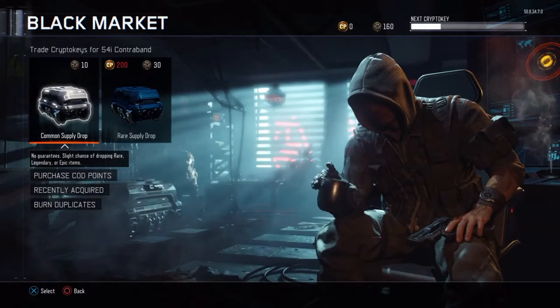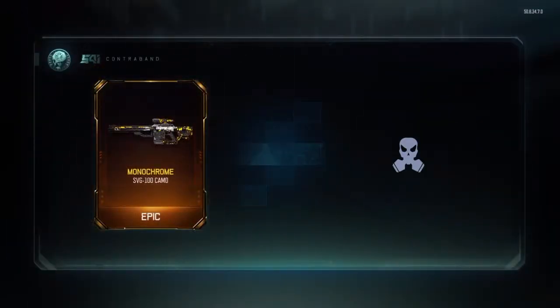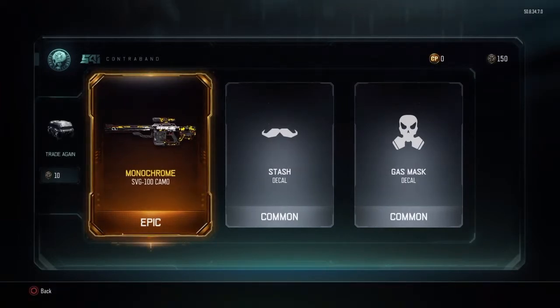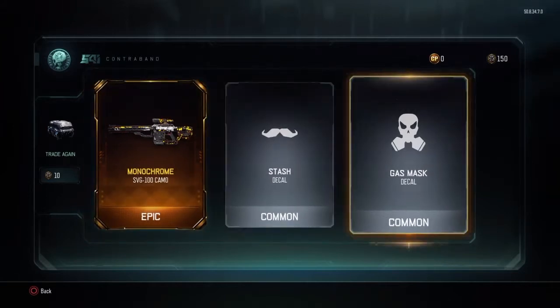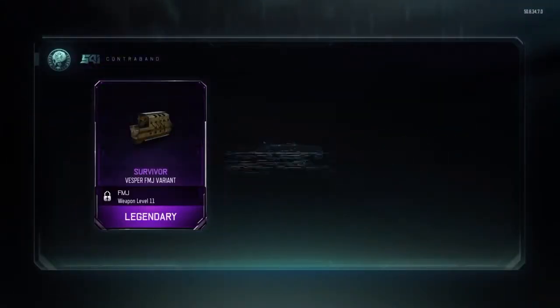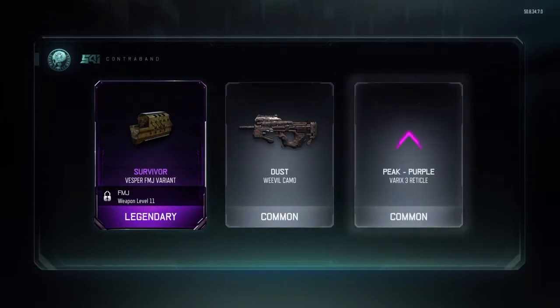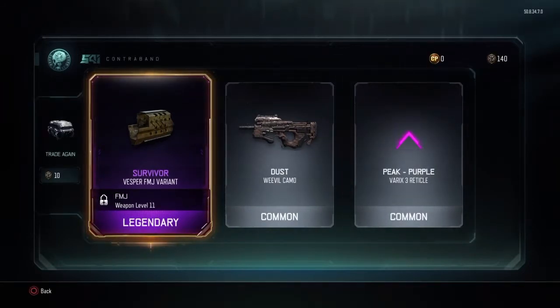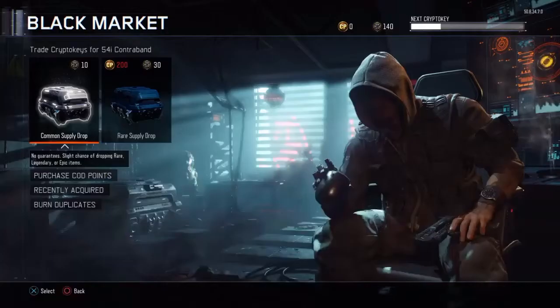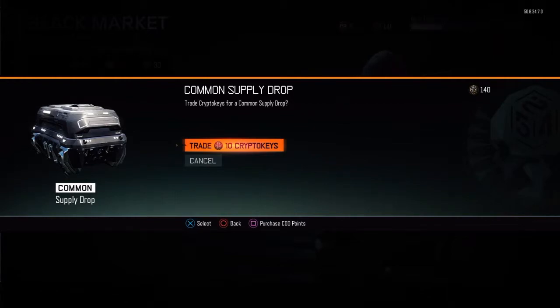Nothing too useful. I want that new sword or gun monochrome. Ooh, I'm gonna have to start using the SVG 100 - it's a dope little sniper rifle. Ooh, a stash deco gas mask - looks like a skull with like two friggin things hanging off his face. Suppressor or survivor variant for vesper, dust, and peak purple. Yeah, I'm gonna equip that as soon as I can.